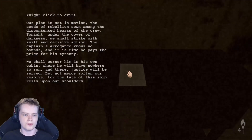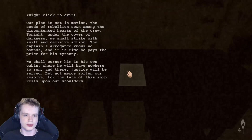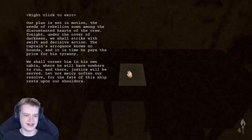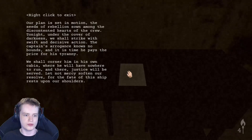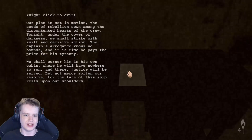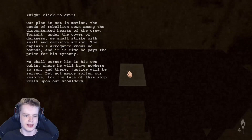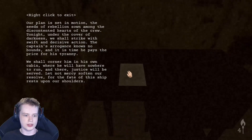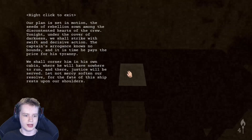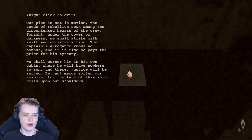Our plan is set in motion. The seeds of rebellion sown among the discontented hearts of the crew. Tonight, under the cover of darkness, we shall strike with swift and decisive action. The captain's arrogance knows no bounds. In this time, he pays the price for his tyranny. We shall corner him in his own cabin, where he will have nowhere to run. And there, justice will be served. Let not mercy soften our resolve, for the fate of the ship rests upon our shoulders.